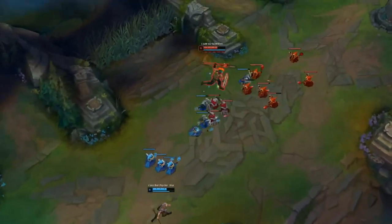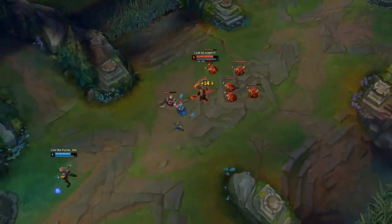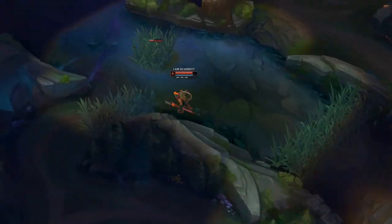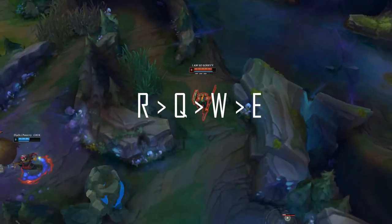Get at least a Vision Ward once every two backs and place it in the river bushes — towards Drake if you are mid, or towards mid if you are top. His ability max order is his ultimate first, then Q, then W, then E.